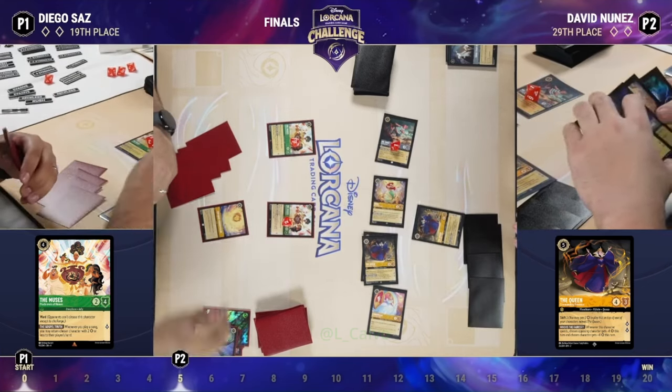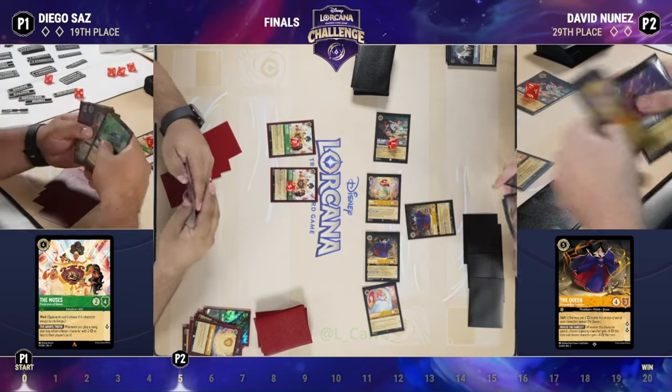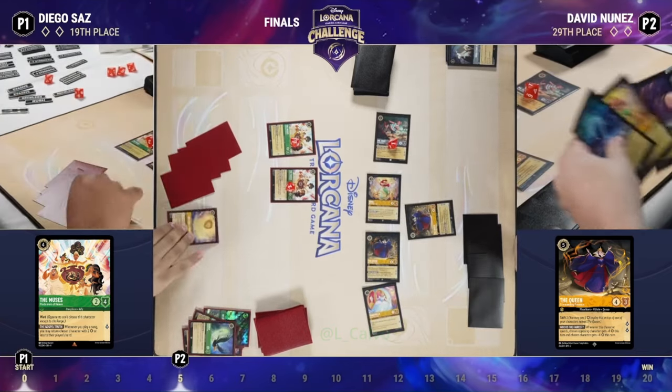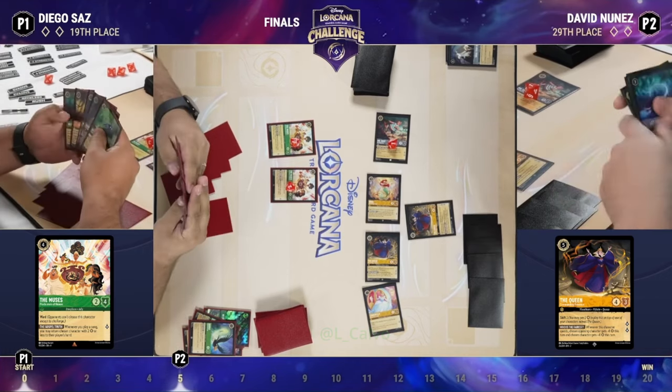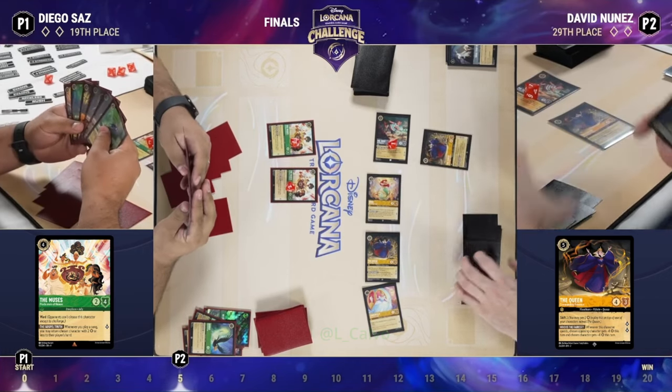He does lose the Diablo — Diablo is a 1/3, yeah. You and I both gave each other a look at the booth — wait a second. There we are. The Muses are left with two damage each. Under the Sea means you're never really out of it when you have an opponent's character-based deck trying to close out the game.